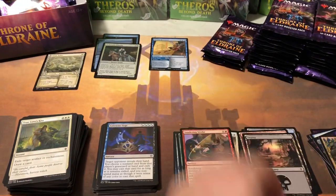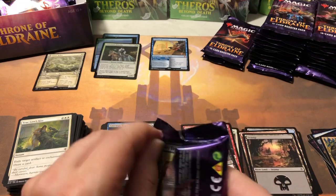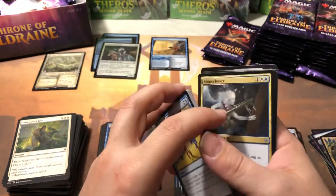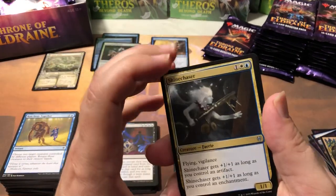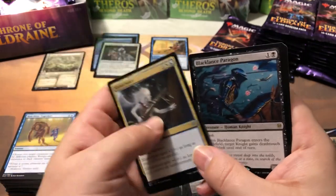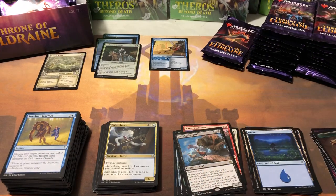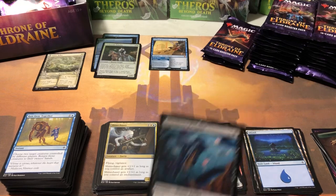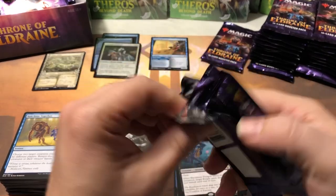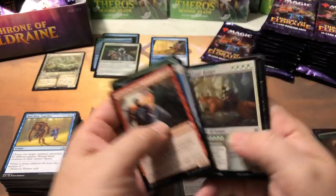Keeper of Fables, Trail of Crumbs, Clackbridge Troll — pretty sure he's well under a buck. Yep, 52 cents — that's what I thought. What's Fable Passage? That one's a twenty-dollar rare — that's a good one. Shinechaser, Bog Naughty, Into the Story, Black Lance Paragon — he might be going up a little bit, proving to be pretty useful in constructed. 50 cents though — even the Paragon's not worth anything, pretty crazy.